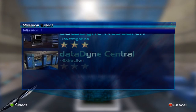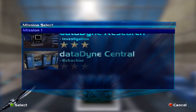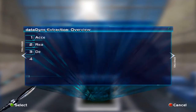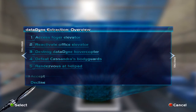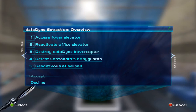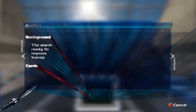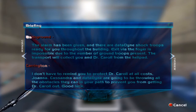Basically this mission is the reverse version of that mission — it's kind of like going through the building backwards because we've got to extract Brother Carol. Here are the objectives: we've got access to the foyer, elevator, reactivate office elevator, destroy Data Dine and hovercopter. And that's a bit of a pain to do, but it's not too bad.